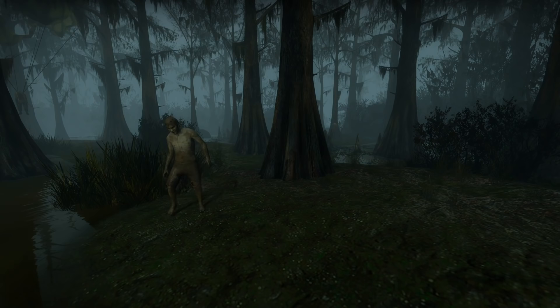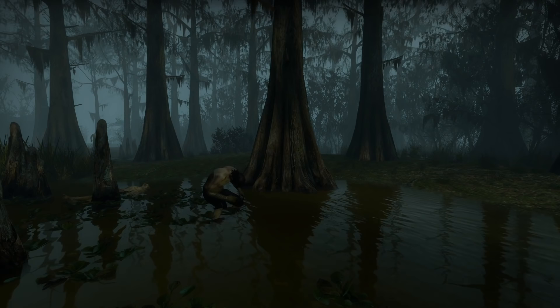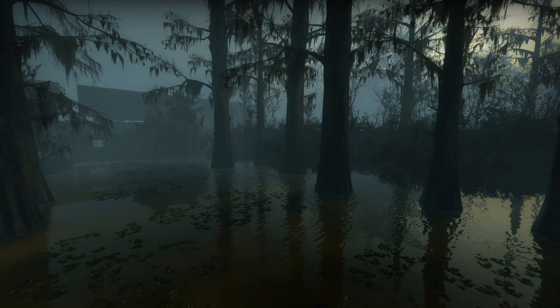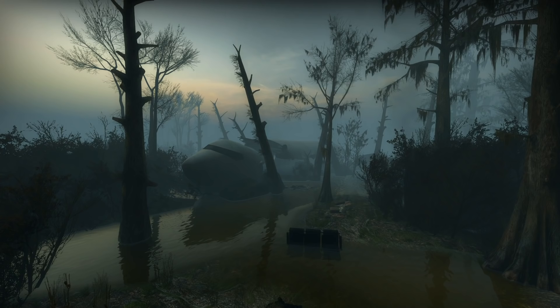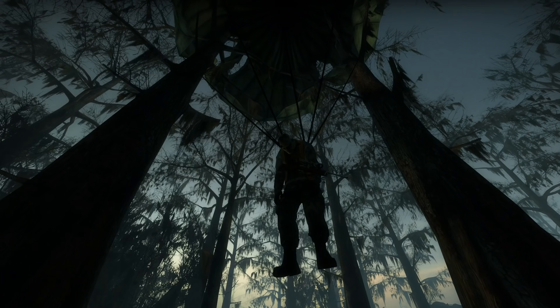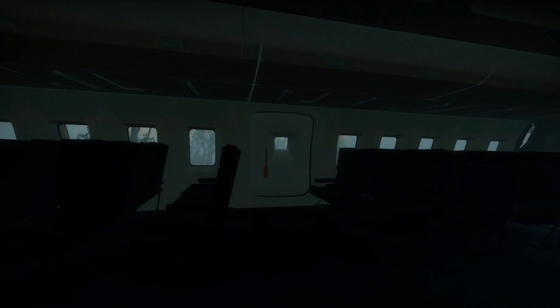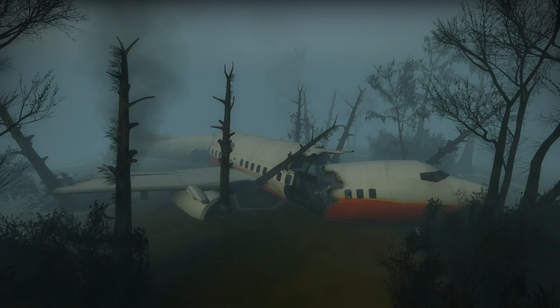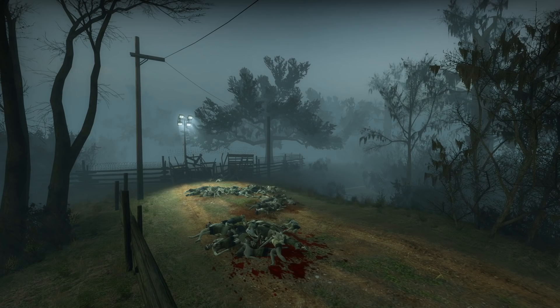The second map starts off with the survivors forced to travel through high water. This campaign is known for the Mudmen uncommon infected, who run on all fours and temporarily impair a survivor's vision when they hit them. This area is the worst to encounter them — since the Mudmen travel close to the ground, they're almost entirely obscured by the water and can easily get cheap shots in on survivors. This map also contains the crashed plane crescendo event. Prior to the plane, the survivors come across a corpse stuck in a tree that presumably parachuted out of a plane. They eventually come across a large passenger plane that's crashed into the swamp — a downed plane in a swamp is a memorable thing.